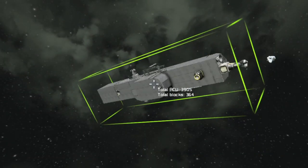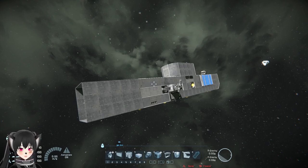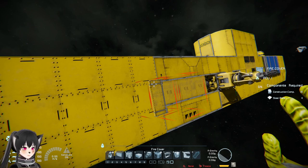For ships that are designed to stalk and look for enemies, like my submarine over here, it's not just for camouflage — it will also make it easier for me to find other ships or bases in space. It's also true with other colors by the way; it's all about the brightness value.